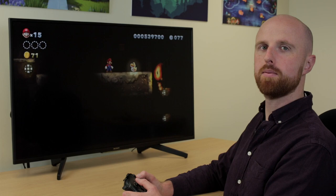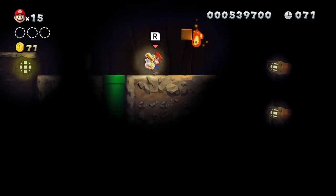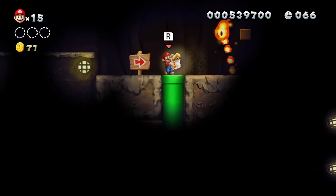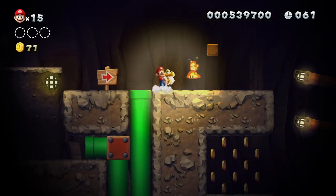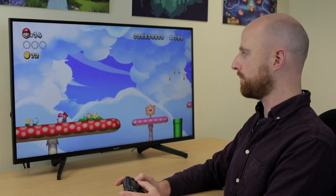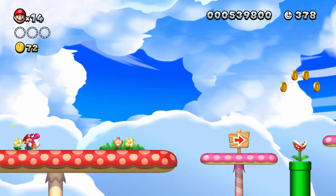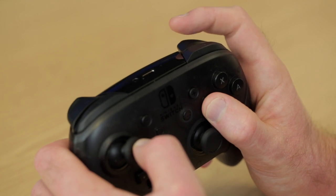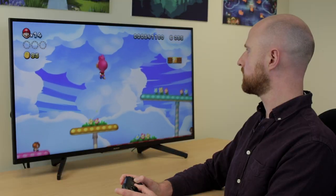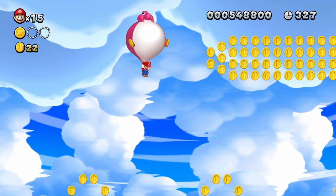Sometimes in the game you'll come across baby Yoshi, who can be helpful. Hold down Y or X to pick him up, then press R to use him to push enemies away. You must hold Y or X to keep hold of him. Each baby Yoshi has their own skill — grab with Y or X, then use a right bumper or trigger to activate the skill. The skill eventually runs out so you'll need to keep tapping ZR or R to continue using it.